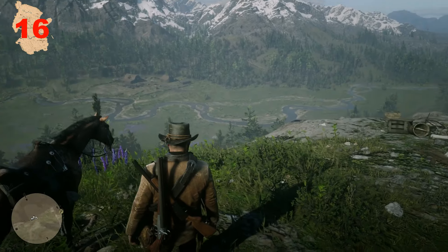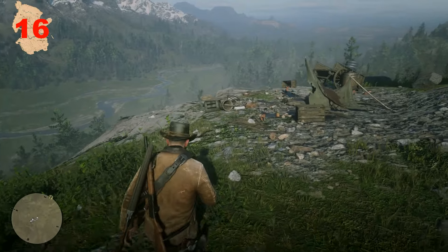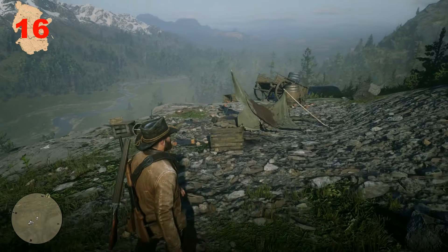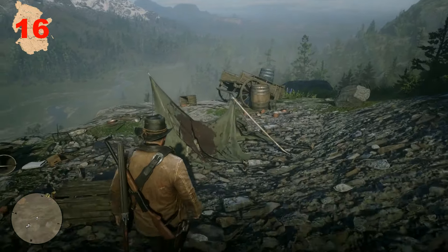On a cliff overlooking the valley is an abandoned campsite, and on a closer look, it appears that the tent's missing occupant was attacked by a bear. Whether they managed to escape with their injuries, or the animal dragged them away, is anyone's guess.